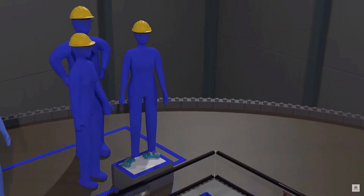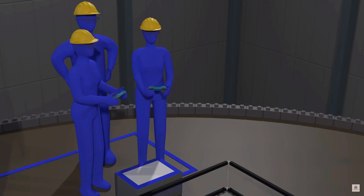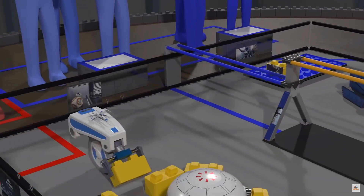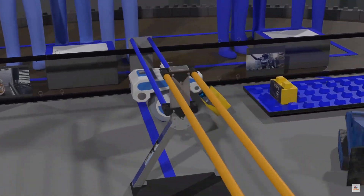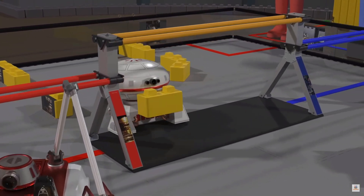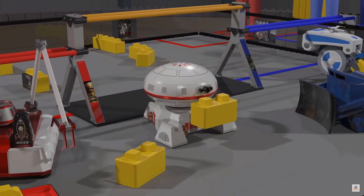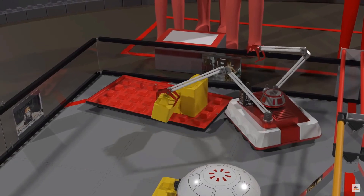Following the autonomous period is the 2-minute driver-controlled period. Each stone delivered completely through an alliance's bridge earns 1 point. However, a stone delivered through the neutral bridge does not earn any points. Each stone placed on the foundation earns 1 point.